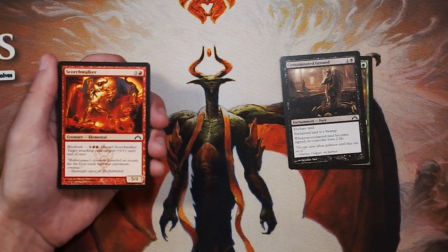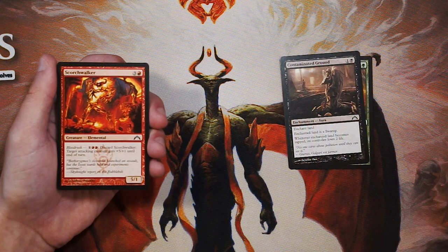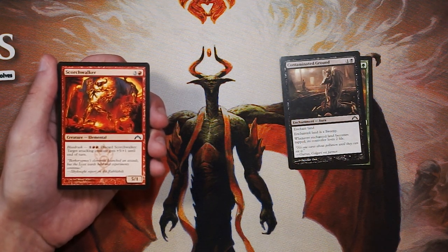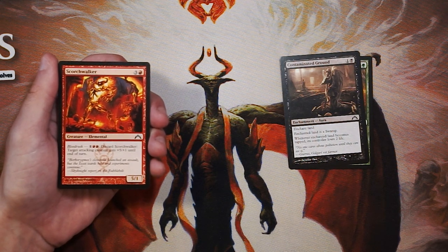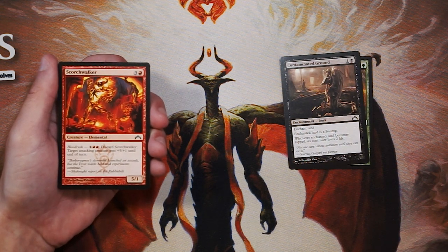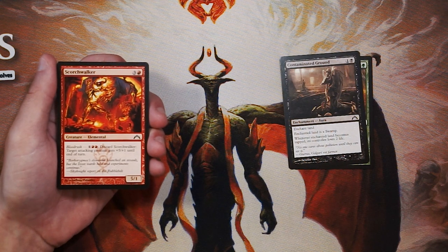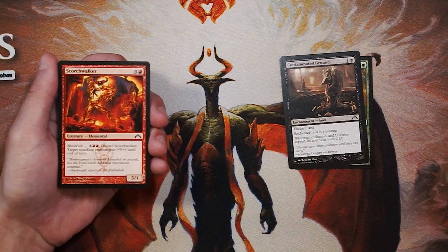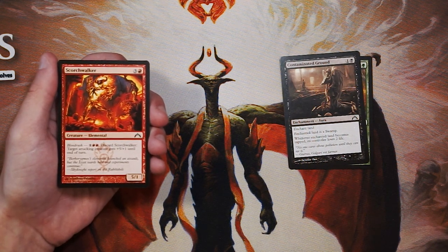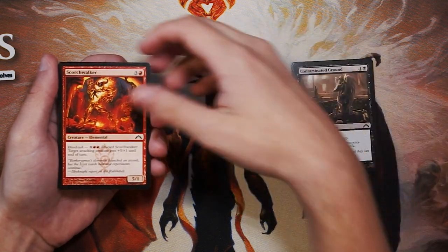Scorch Walker is a 5/1 for three and a red, and it features Blood Rush — the Gruul mechanic — for one and two red: discard this card and target attacking creature gets plus five, plus one until end of turn. Blood Rush was a really great aggro mechanic that effectively applies the power and toughness of a card in your hand to an attacking creature, working as both a combat trick and a creature. So far, definitely the best card in the pack. As a creature it dies quickly, but that Blood Rush to boost something's power by five on turn three is very powerful.